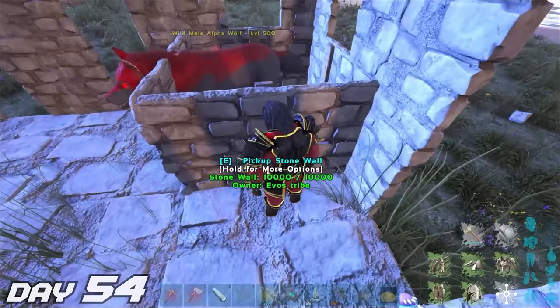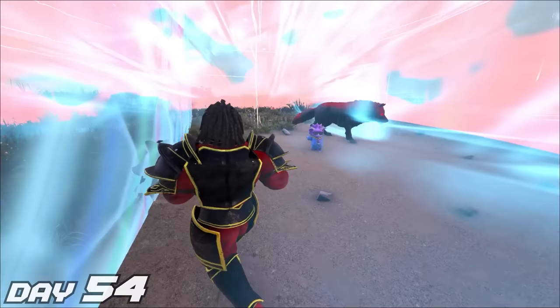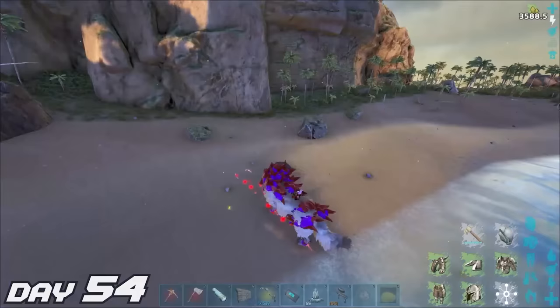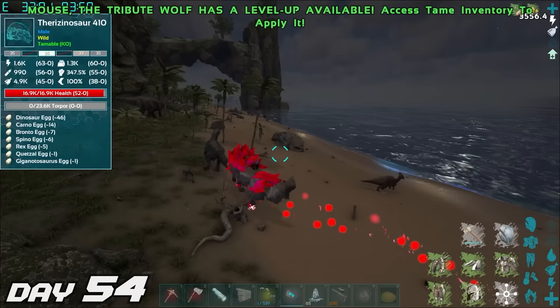Day 54 — thanks to a bit of advice from my friend Natural Causes, I kind of cheesed this tame. I just walled it in, got close enough for a passive feed to work, and boom — tamed. Wish I knew about this earlier. Now that we have this alpha wolf successfully tamed, I immediately evolved it. This evolution animation is pretty dope. And there you have it — this is now our very own Evil Mouse, the supreme wolf. I took it out for a test run and in comparison to our rexes, it's not that great. But it's still a dope creature to have in our collection.